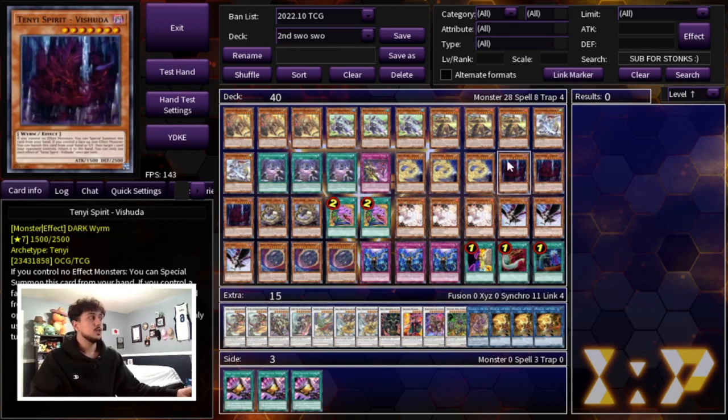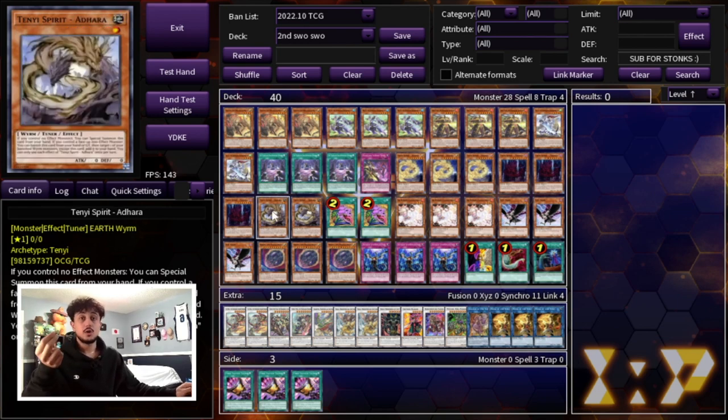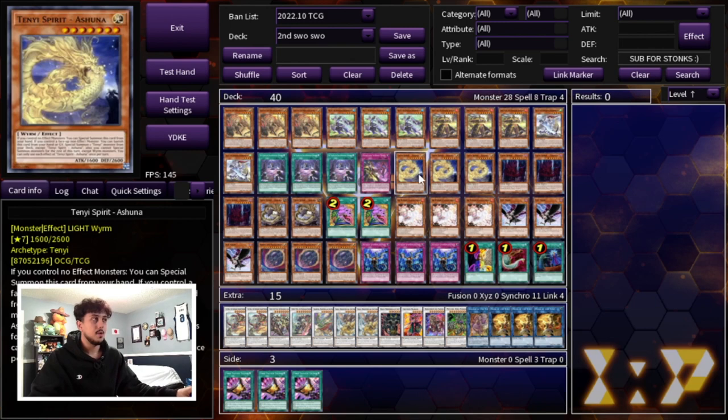For the Tenyis, we're playing three Ashuna and three Vishuda. Vishuda is obviously the best one going second — it helps you break boards super easily. We're only playing two Adhara because in a going second build, you need to make room for hand traps and going second cards. You don't want to max out on Tenyis. Adhara is just a good card to grab off Ashuna, and worst case it becomes a Monk.